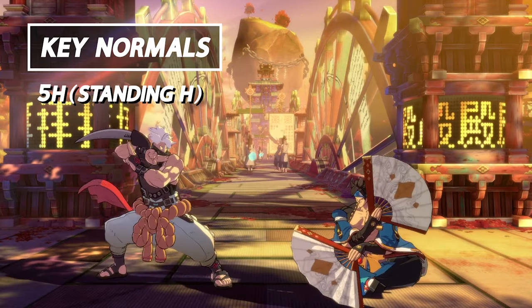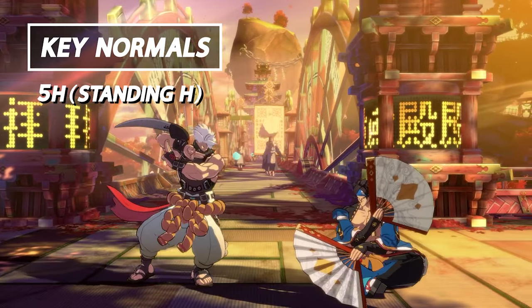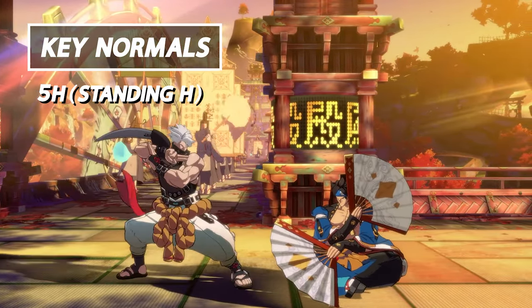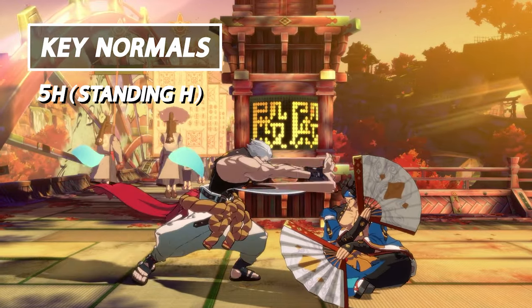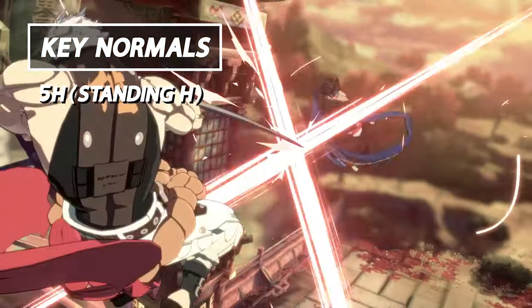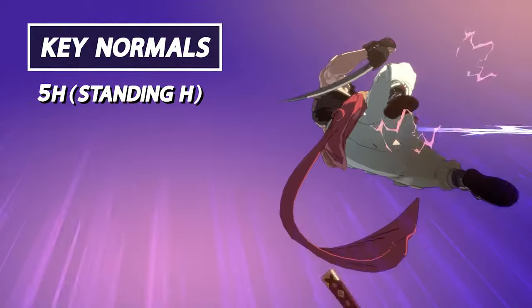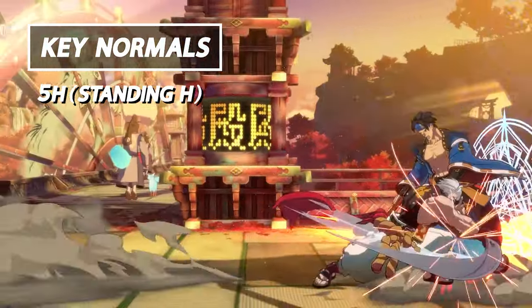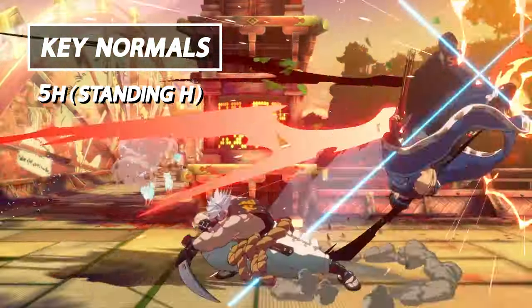Next on our key normals list we have Standing Heavy Slash or 5H. This is one of Chip's best long-range normal attacks to poke at your opponent with, due to its disjointed hitbox at the end of the animation. This move is also great for anti-airing your opponents — the disjointed hitbox comes into play here, allowing you to do quite a lot of damage on the anti-air.